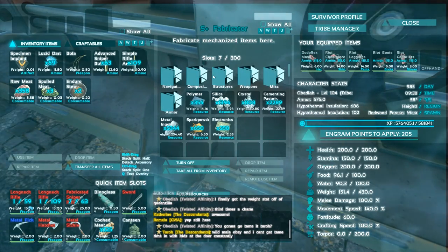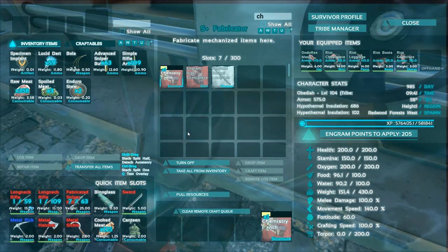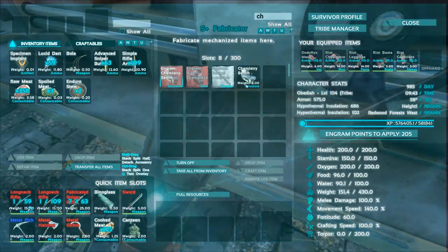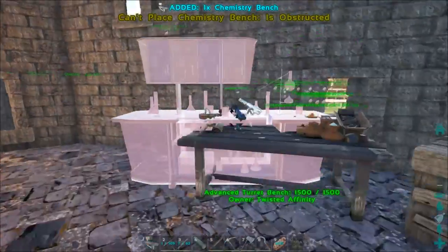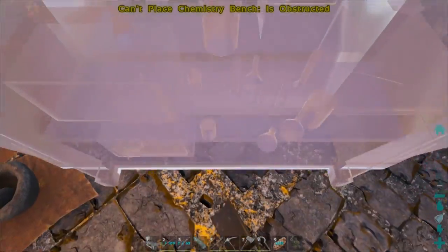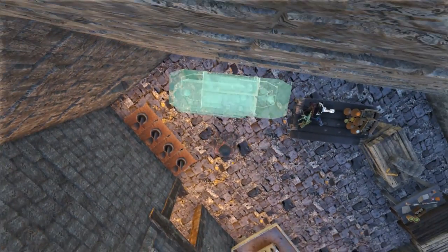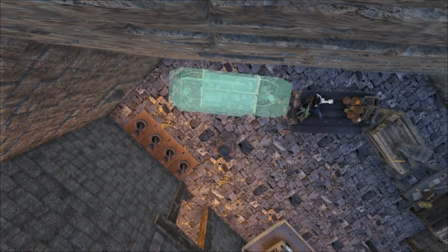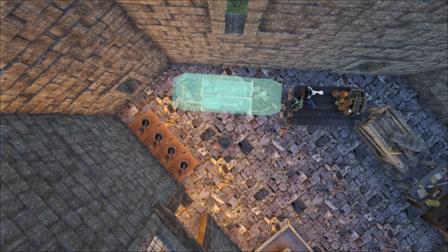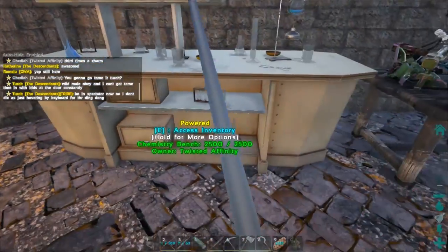All right, now let's make that chem bench. Let's see what we got — I don't remember how big they are. They're not super big but they're not super small either. Okay, oh yeah that'll fit there just fine! Let's do our best to try to line it up — it's gonna be kind of tough. Turn it a little bit this way... a little bit this way... pull it out so it's more like that — I think that would look good. Yes, and it's powered and we are good to go!